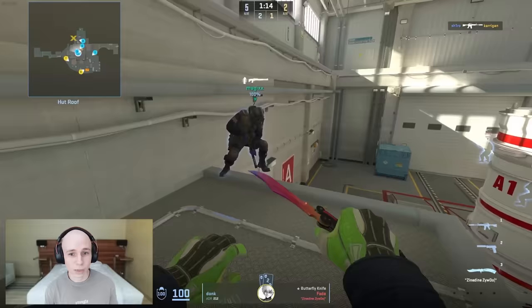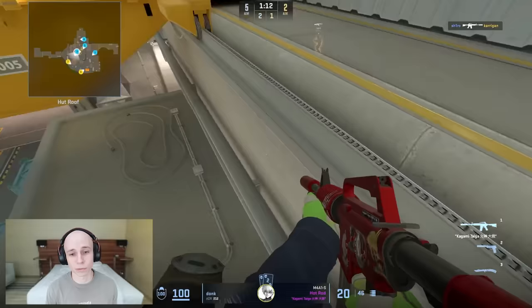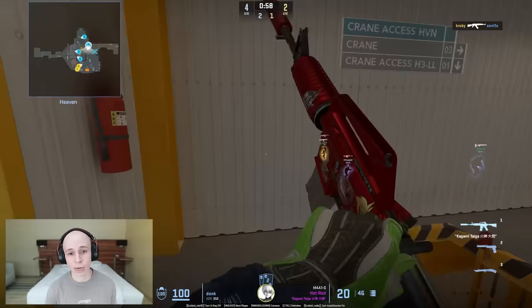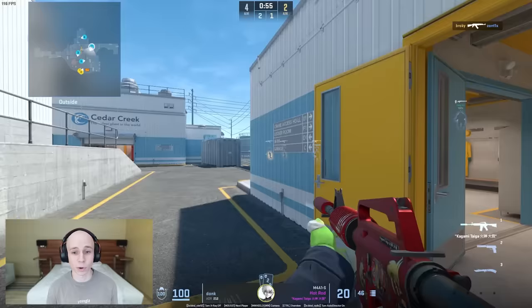Now you're seeing his rotations, which are really nice. As soon as he gets those two kills, he just calmly walks in. He knows that Zontix has his outside covered, nothing's happening at ramp, and he gets the boost so he can be more nimble with where he wants to go. Now he's in heaven and can freely rotate anywhere he wants — and as you can see, he's already back outside and just gets two really nice duels. Really hard for the Phase guys.